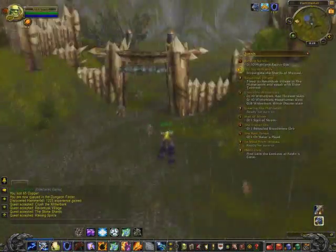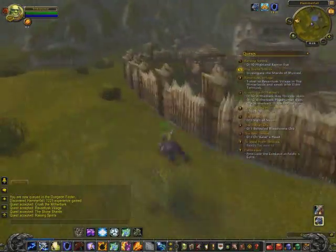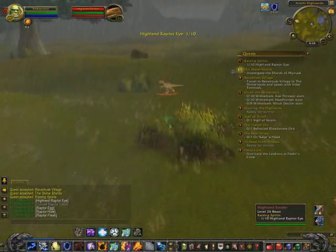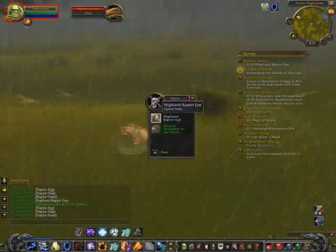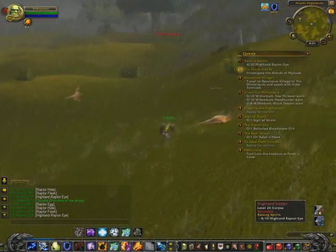As you can see, we're going to pick up some of the quests here in Hammerfall — this is basically an outpost for the Horde. There's a place called Refugee Point, which is in the heart of the Arathi Highlands, and that's where the Alliance can go. We were told to kill some of these raptors and collect a couple of their eyes.